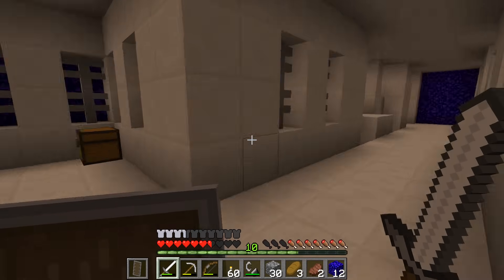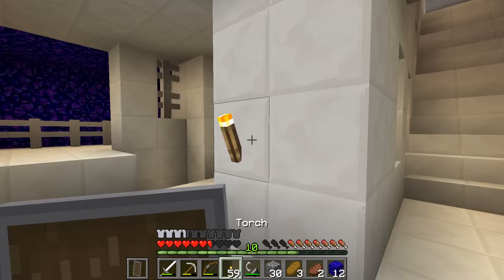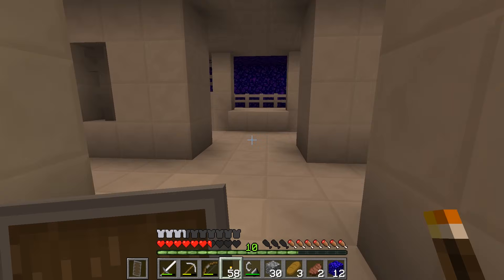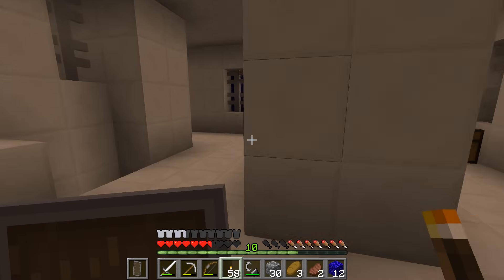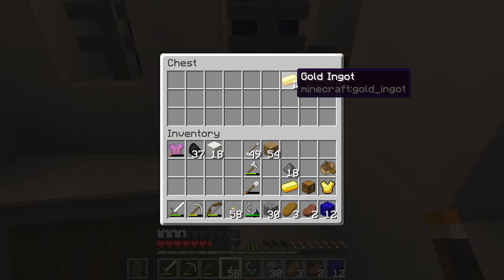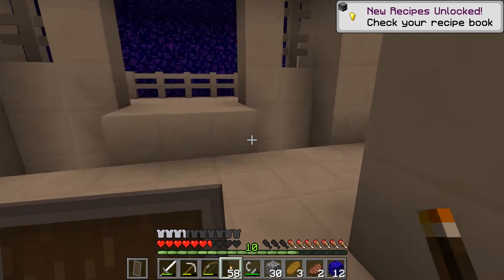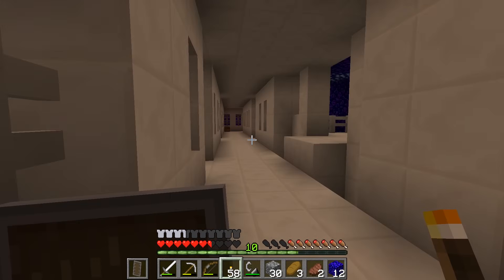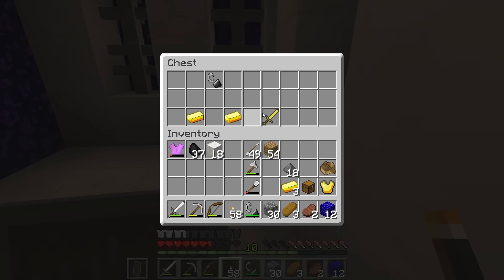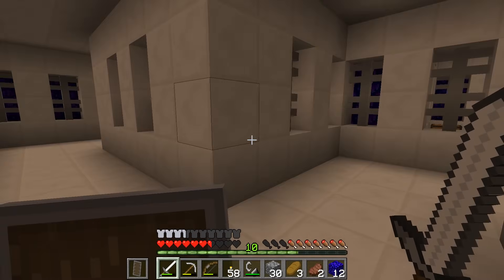Oh, there we go — the first treasure chest. Let's not get distracted. We took some turns, so let's make sure we mark where we went so we don't get lost. We go back through that way and we'll get to the stairs. Taking a quick peek around the corner — more treasure chests! Let's grab this one. We get some gold — fantastic. Taking a look around over here. I know I'm just here to get potion stuff, but if we can get treasure at the same time, that would be great. Gold sword — that's fine. Oh, flint and steel, that's nice.